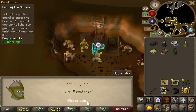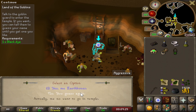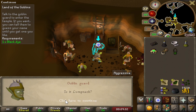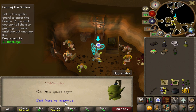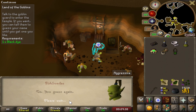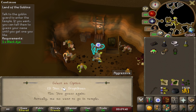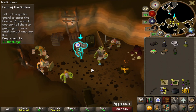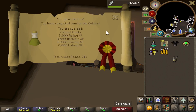The name options come up — Earth Bones, Thin Hands, Lump Neck, Ugly Legs, Mighty Stupid Toes... oh I like that one! Stupid Toes! We're now Stupid Toes the goblin. That's Land of the Goblins completed — it gives a pretty nice Herblore XP reward too.